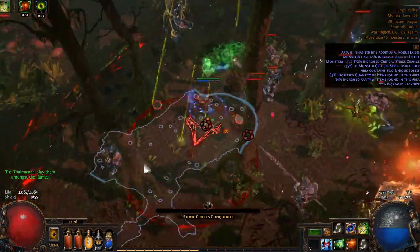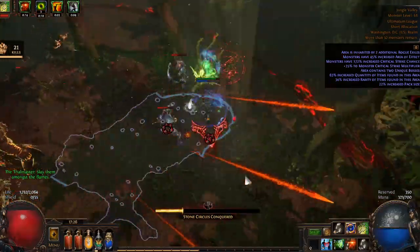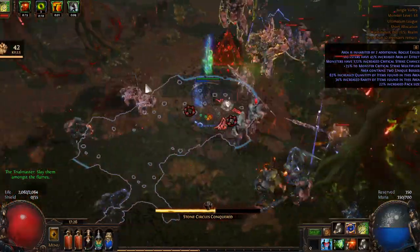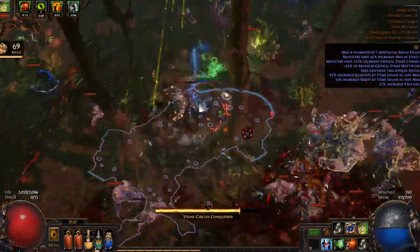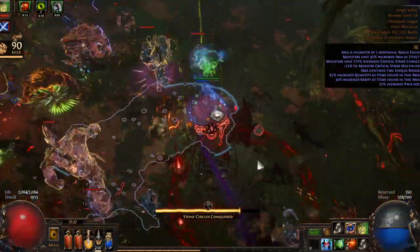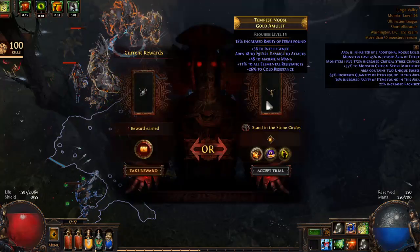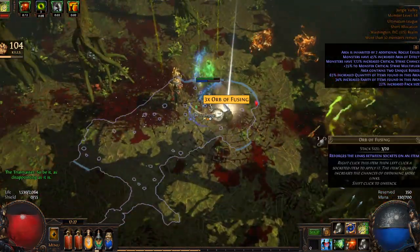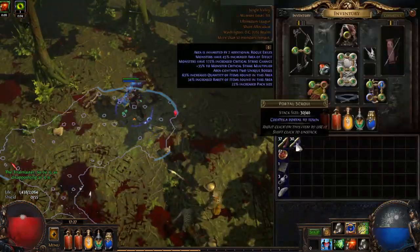You can run these ultimatums - I really hate the stone circle ones and usually just skip them. They're the absolute worst by far. And if there weren't a couple of fuses, I might just pull this one out and throw in a different jungle valley and hope I get something better, because I want to show you the true potential here. And there you go - I instantly got three fuses. See, it's paying off already.